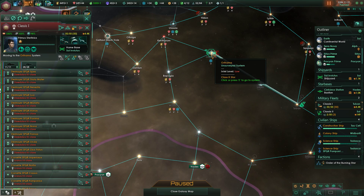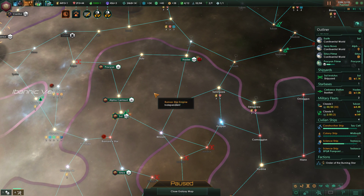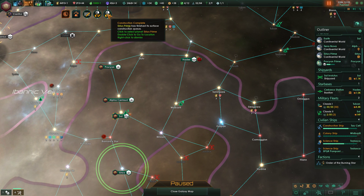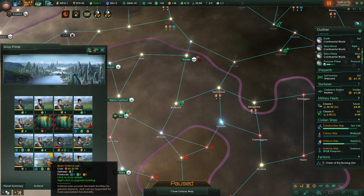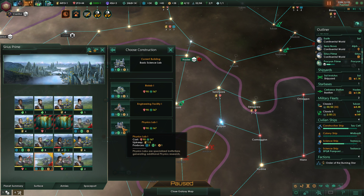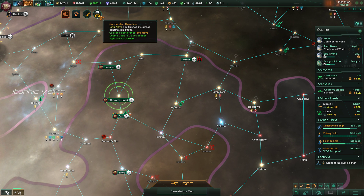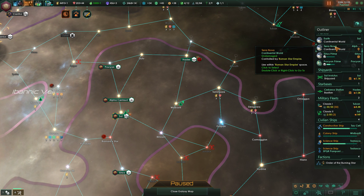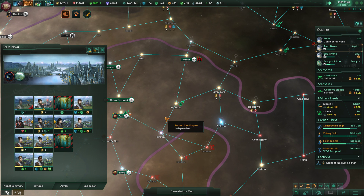I have to kind of do this manually because sometimes by moving through we attack the enemy ships — sometimes we do, sometimes we don't — and I obviously want to make sure we always attack them. Surface construction has finished, basically just upgrading these buildings. Going mostly with physics research because that's what we're lacking the most. Terra Nova is doing kind of the same — let's upgrade the power plant. We actually do need that.